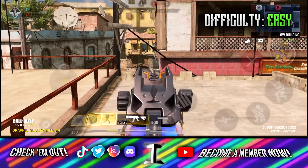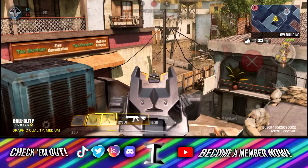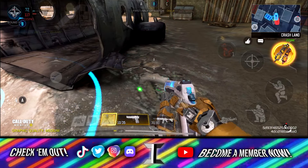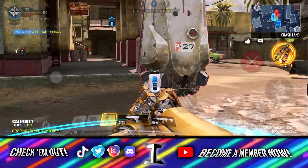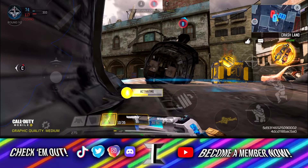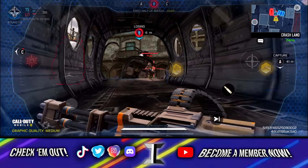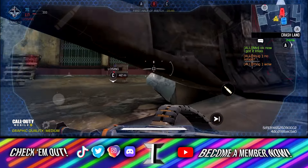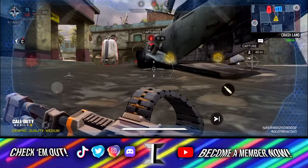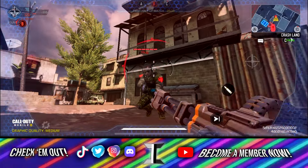This last glitch is the prone Goliath — you can do this on all maps, you just have to find the sweet spot, similar to the shield glitch at the beginning. I'm showing it on Crash. Go prone, call in a Goliath, then go prone inside the helicopter. It will force you to prone in the Goliath when you enter it, and as long as you don't hold the auto-run button, you won't stand up — you'll stay prone the entire time. You can also do this while crouched. If you're new, subscribe, comment, and I'll see you guys in the next video — peace.